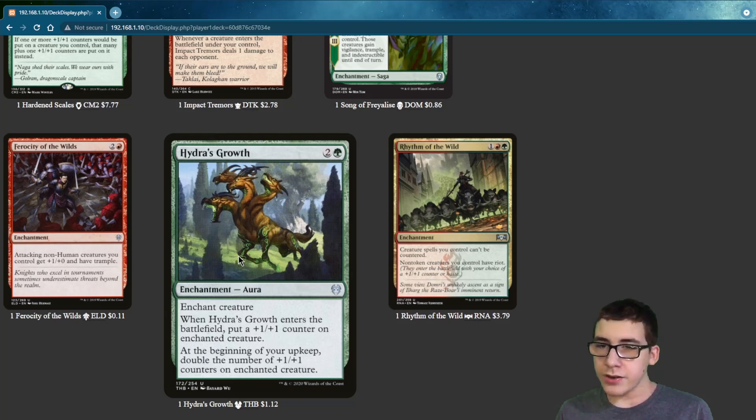Growth — when it enters, it puts a +1/+1 counter on an enchanted creature. And at the beginning of your upkeep, you double the +1/+1 counters on it, so it can get really big.